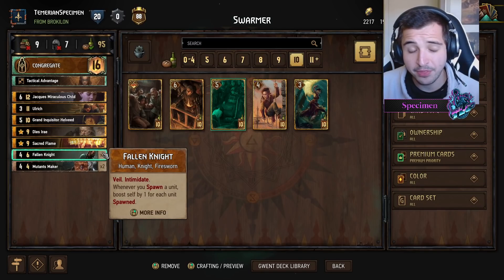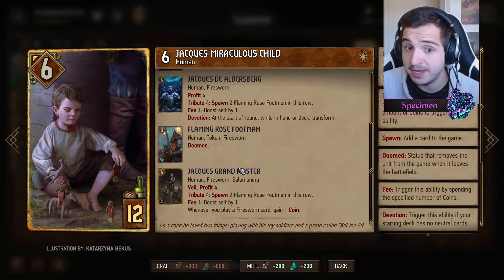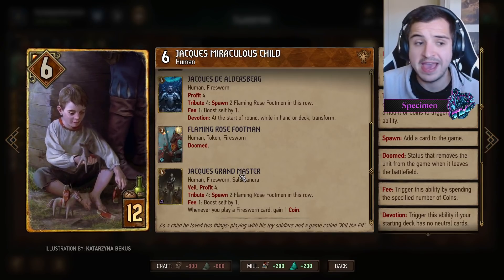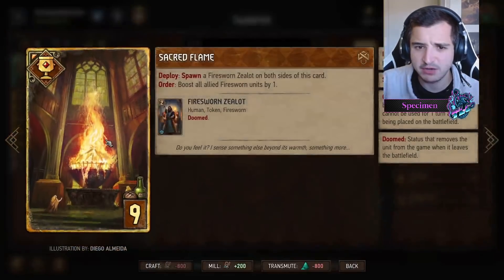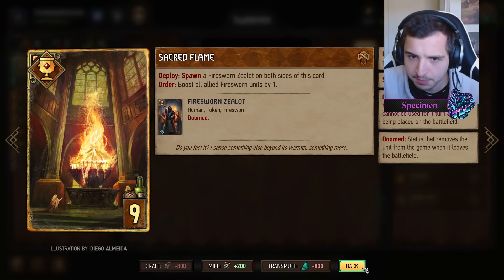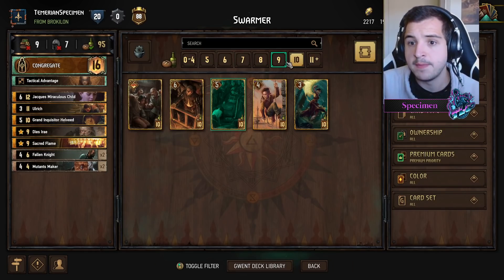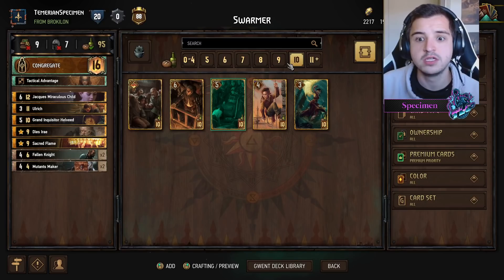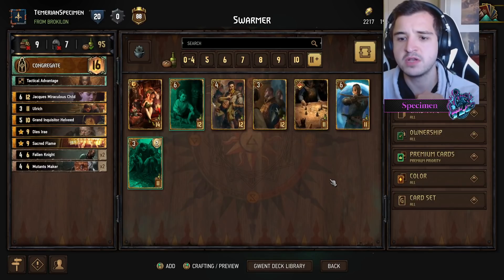Jack as well — in round three, absolutely disgracefully good, because obviously he's a spender now, great with spending excess coins. But you also get a coin for every Firesworn card you play, and that includes specials. For some reason, Sacred Flame doesn't have the Firesworn tag, which is a little bit sad because it definitely looks like a Firesworn card to me. But all the other cards such as Mutant's Maker and DSRA are all Firesworn cards. If Jack is not answered, he gets a lot of points, and even if he is answered, it's still 12 points. So there are a few considerations.